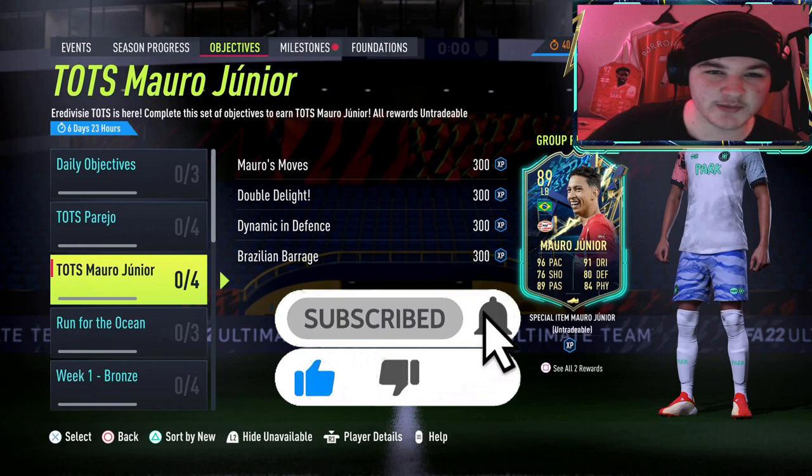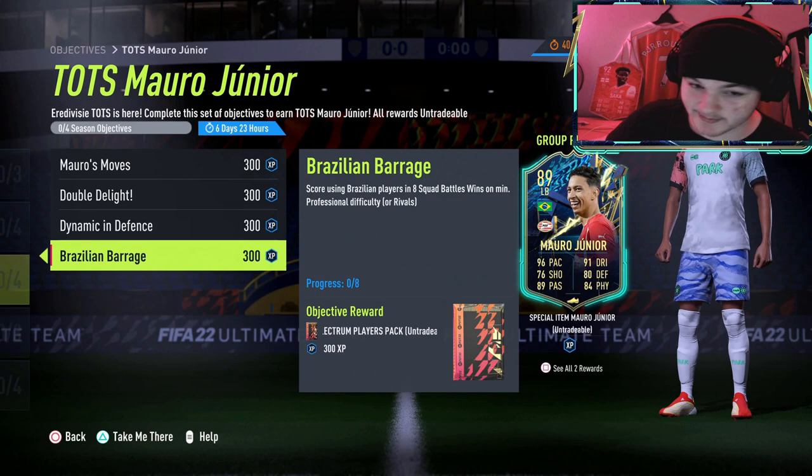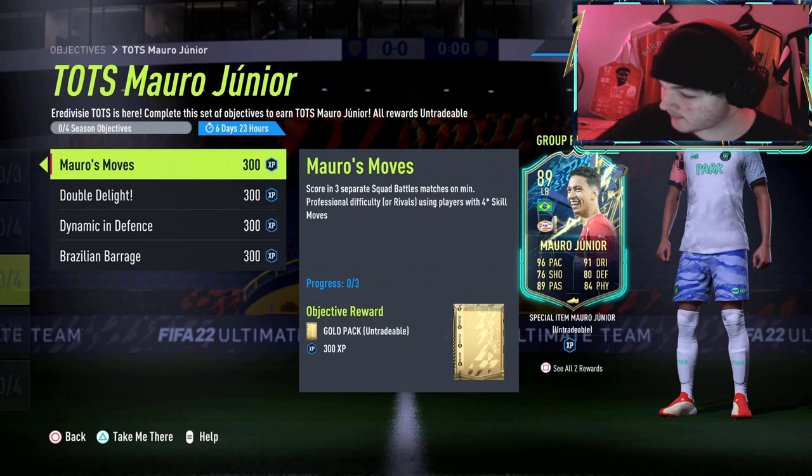If you guys are new to this objective guides series, basically what we do is go over all of the objectives, I'll give you my tips and tricks, and if necessary I'll build you a squad builder you can use to complete them. Today we're looking at Amaro Jr — I'm probably pronouncing it slightly wrong, so let's just call him Jr. It looks like a very good card: 89 rated, Eredivisie left back.